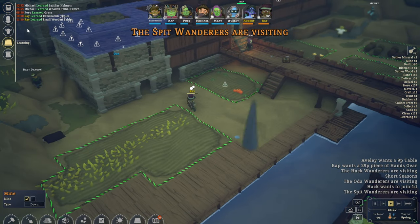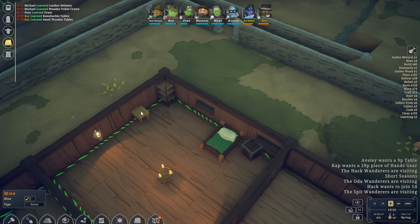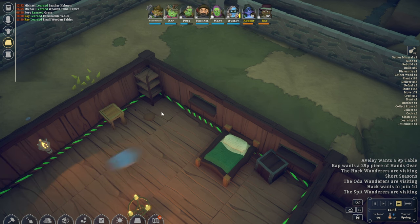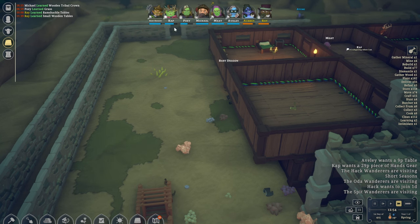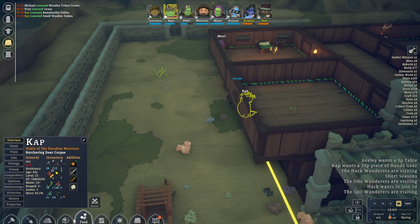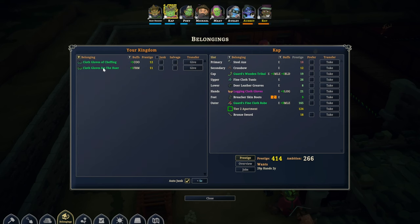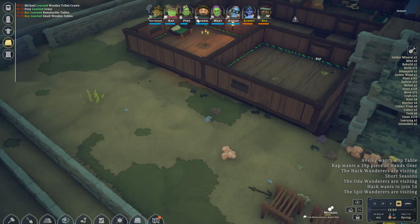There are some more visitors now as well. Table - it's still not at the level that we want it to be. Cap seems to want some better gloves. Let's see if we have any better ones now. Belongings - we are going to go to hands. We don't have level 29 yet. I'm sure Michael will get to it soon enough.